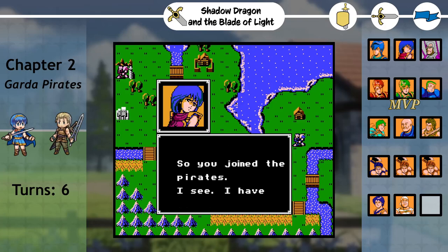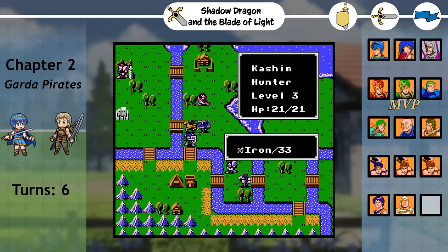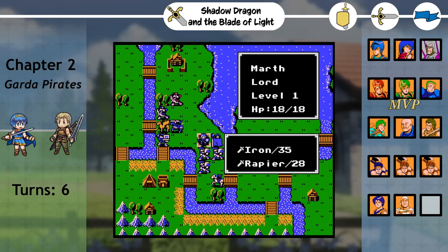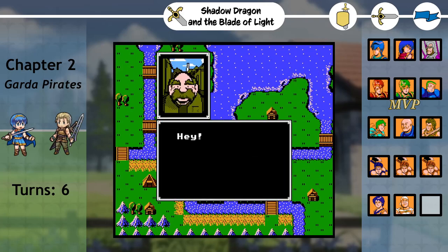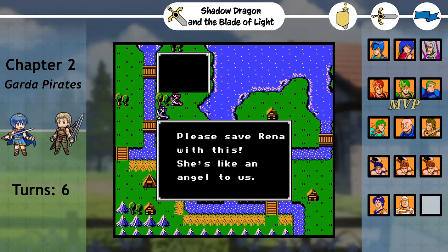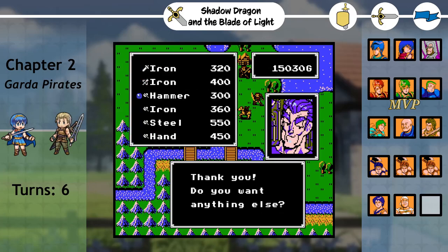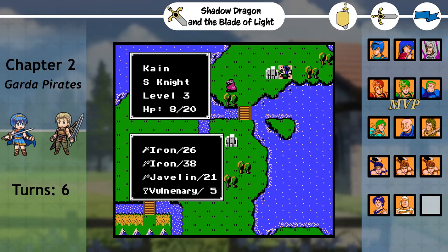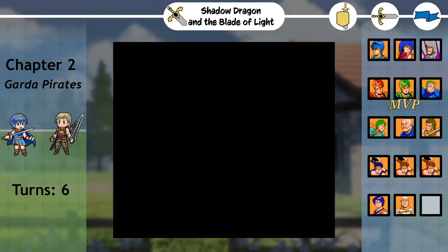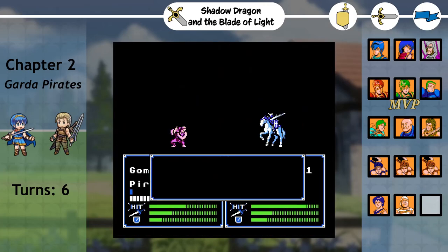With basically all the enemies defeated, Jigen and Doga provoked Kashim, letting Shida safely recruit him, with Marth being able to reach the village on the same turn. Impressed by the fighters having a non-zero amount of contributions, I actually bought a couple axes at the armory to balance out their inventories. While the boss was too far for Ogma or Gordon to help out, Jigen and Abel were able to get the kill, just in time for Marth to seize.